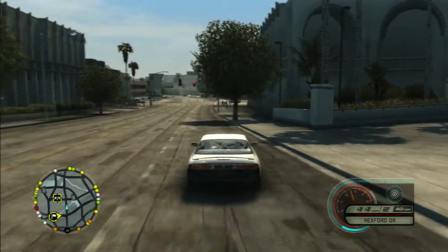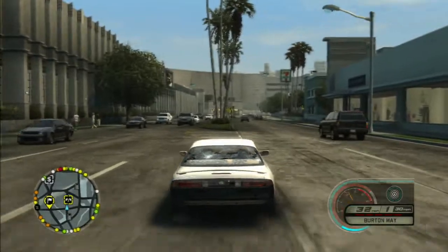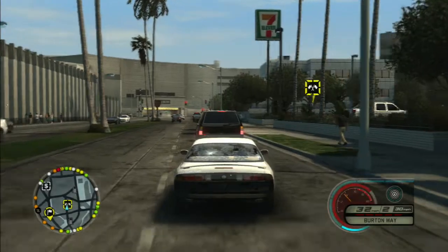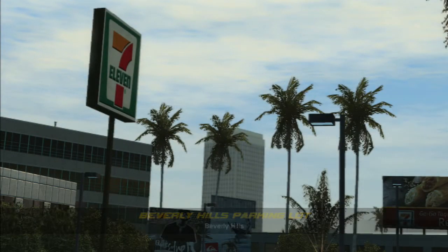You can even do wagers in this game, or pink slips — just like when you race, it's kind of like a bet or a gamble. If you lose a pink slip you lose your car, but if you win you get the other guy's car and keep your own, which is pretty good.